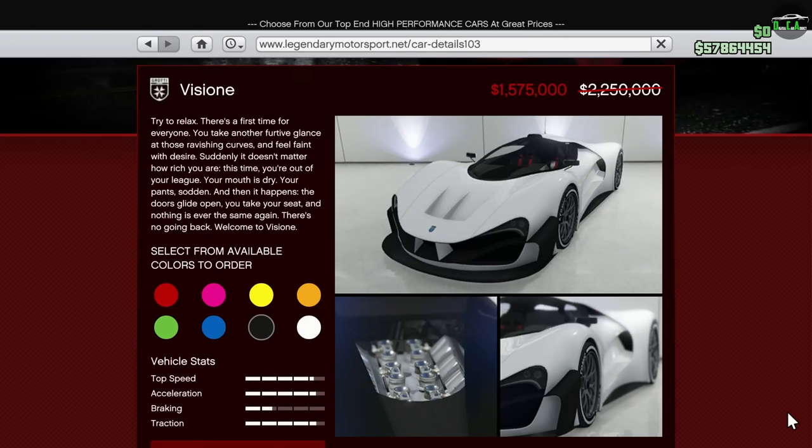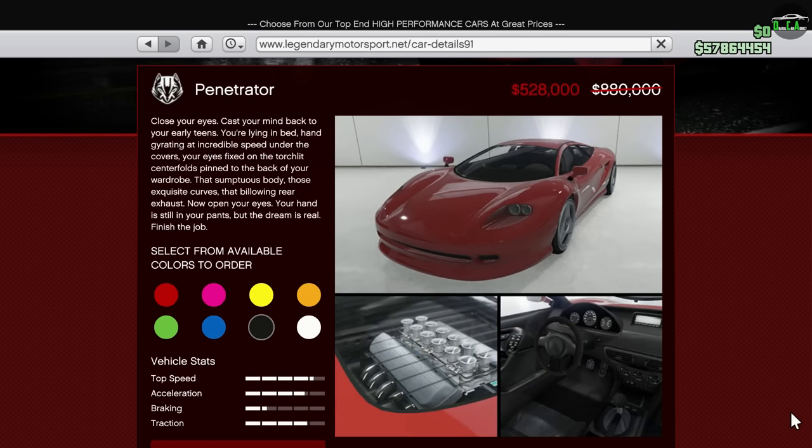Moving on to vehicle discounts, we have 30% off the Vigione. This car is in the Supercar class and is around 20th place in that class, being around the pace of the Nero Custom — a great-looking car with some decent customization. Next up, we have 40% off the Penetrator. This car is in the Supercar class and is around 40th place in that class depending on the track, resembling the XJ220. I think it's a pretty solid deal at this price.